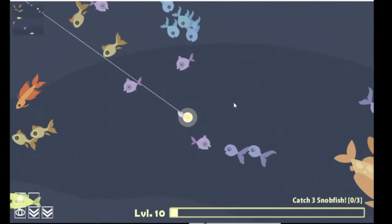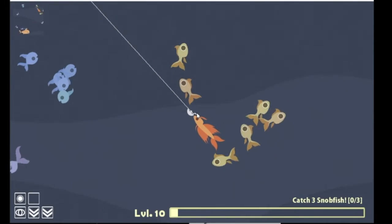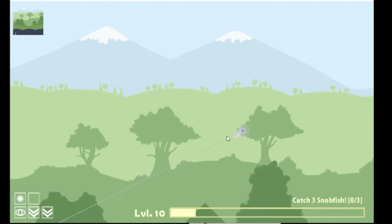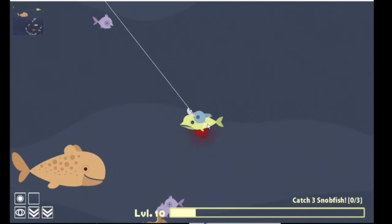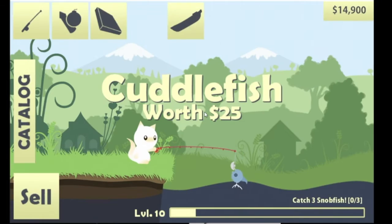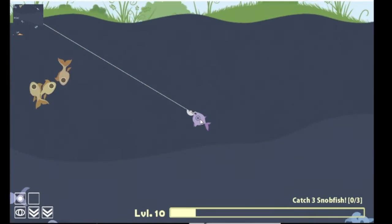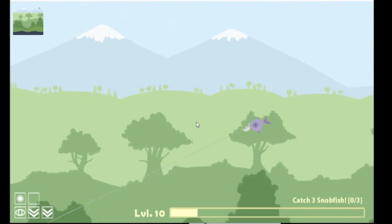Oh, we got the queen! Yes, she's worth a lot of money because she's exotic. Oh yeah, sell — she's worth some money baby! Oh, get it! I kind of want to see a snobfish. You think they're hanging out near the bottom? I don't know where they're hanging out — let's find out.